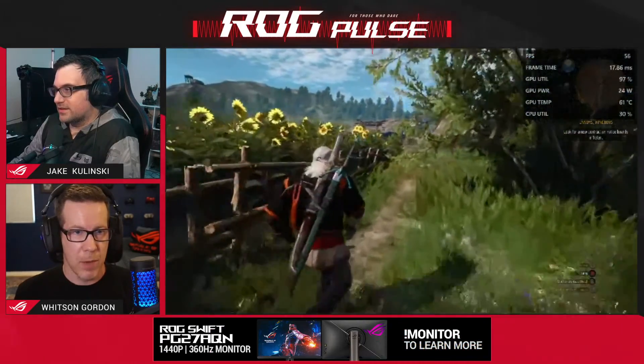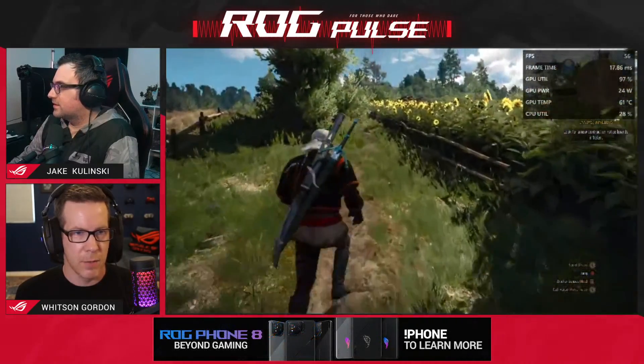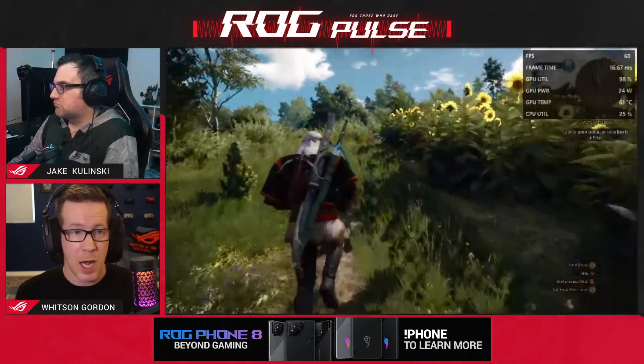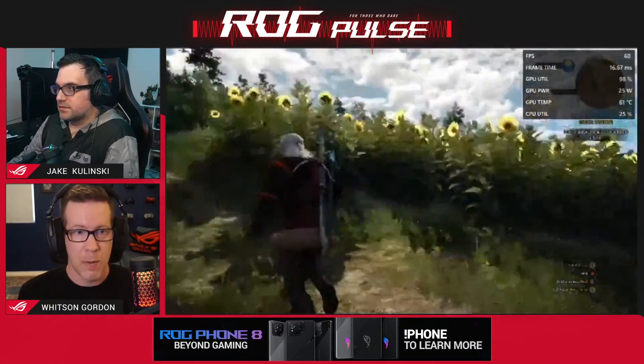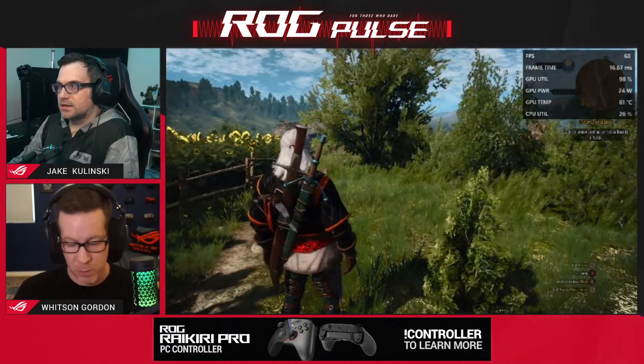This is the Z1 Extreme, and you can see we're getting a little under 60 frames per second in this area from the Blood & Wine DLC. 60 frames per second on the Ally's FreeSync Premium screen looks really good and super smooth — probably smoother than what you're seeing on stream right now, but on the Ally's screen it looks excellent.